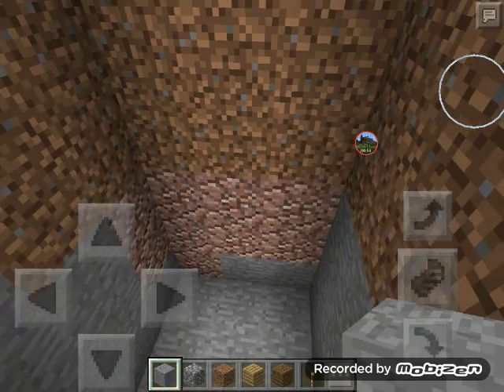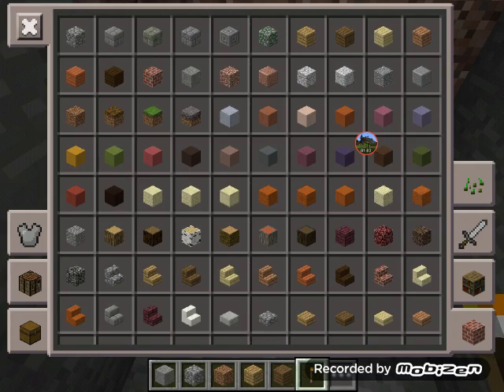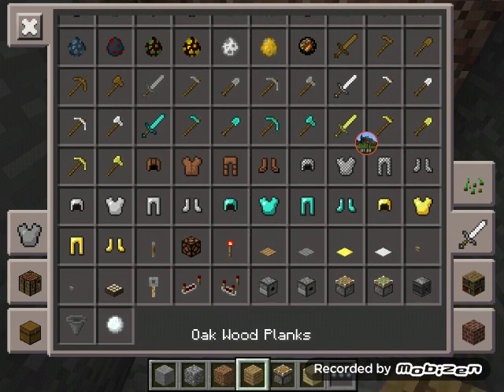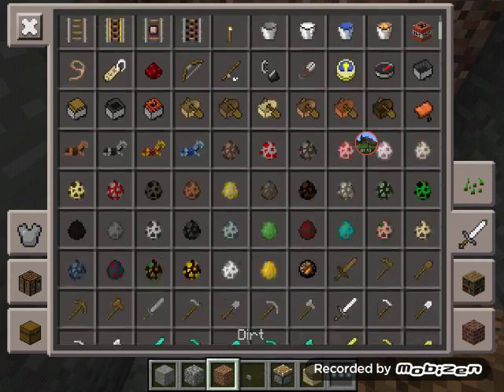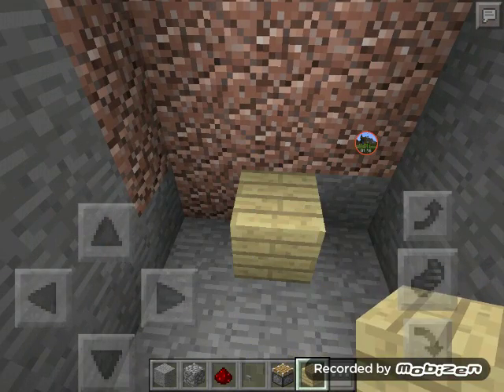Come down here and get any type of wood — I want to use birch — and you're going to get a piston, a regular piston, a button, and some redstone.